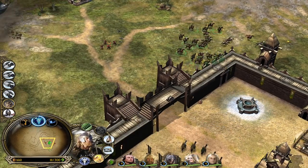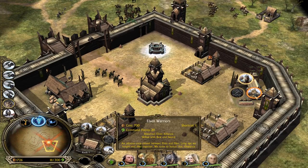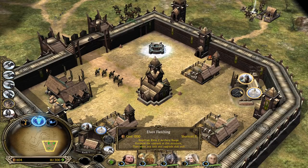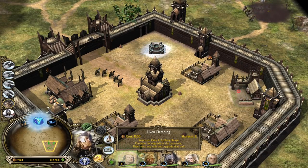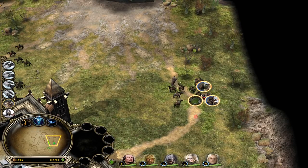Fight for map control once again - kill these units, get more experience. Now we are able to recruit Elven Warriors - let's take a look at them. We need to get elven fletching. So you have no fire upgrade in this case, right? Haldir is level five now - that's pretty nice.